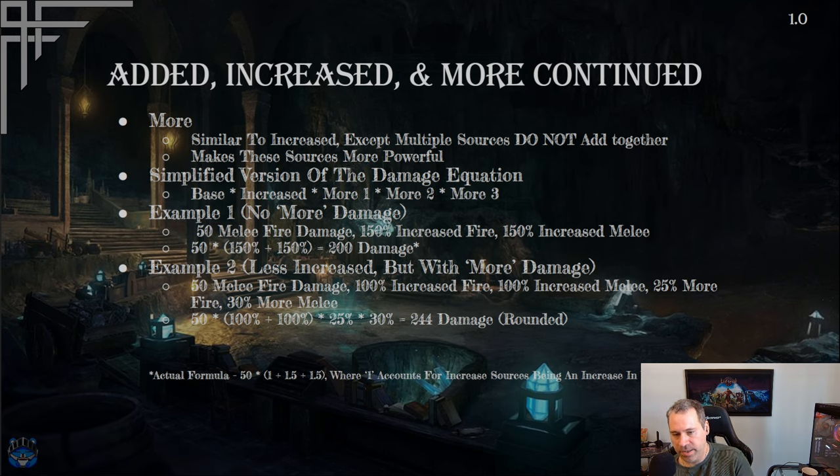Example one — no 'more' damage: 50 melee fire damage base, 150% increased fire damage, 150% increased melee damage. Assuming this is a melee fire attack, both increased sources count: 50 base times (150 + 150 = 300% increase) gives 200 damage total. The formula is 50 × (1 + 1.5 + 1.5) = 200. The most important part is understanding how increased damage adds together.